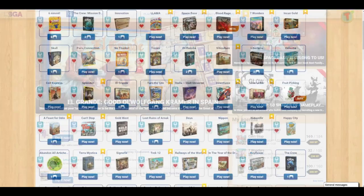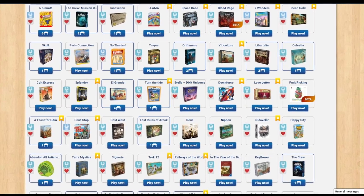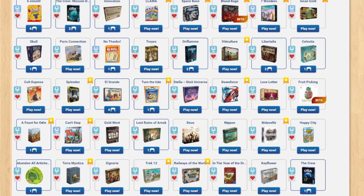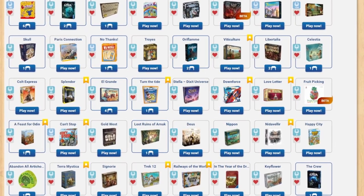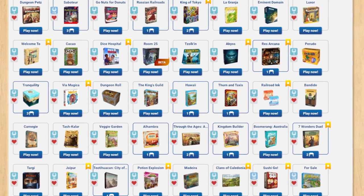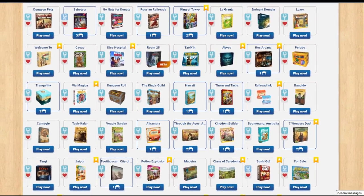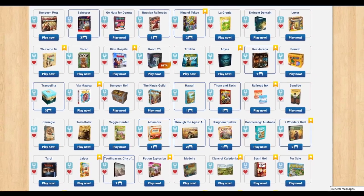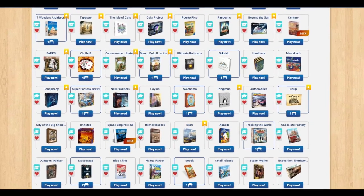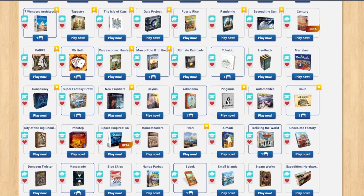Unlike some other sites like Tabletop Simulator, the games here are fully programmed. It's like playing an app, so the rules are enforced, and you don't have to manipulate assets in a virtual environment. It is much more like playing a video game, which just makes things quicker and easier and more enjoyable, in my opinion. There are also other great websites that do similar things — I'm just talking about Board Game Arena because that's the one I use the most often. I'm a premium member, which means I pay $2 a month to have access to the full range of games along with some other features. But the cool thing is you can sign up for a free subscription and gain access to quite a few games and some really great ones — like some of my favorite games of all time — and play for free without any obligation, which is just amazing.